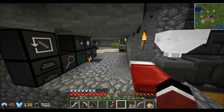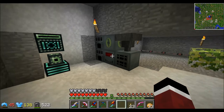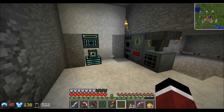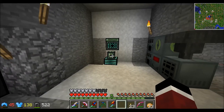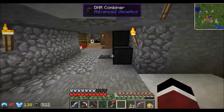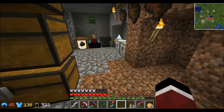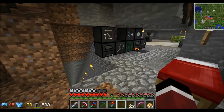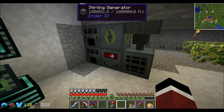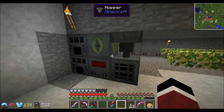In my last Monster series I used Thermal Expansion quite extensively — primarily the magmatic dynamos with an endothermic pump and lava tank. However, in Unstable the conduits that provide power aren't updated yet, so we don't have those. I decided to use a different mod to generate power — Ender IO — which I haven't gotten into in any of my previous series.